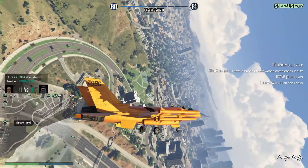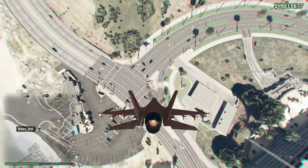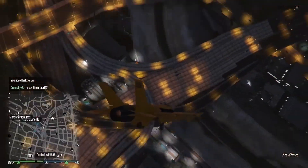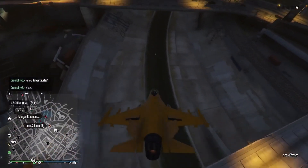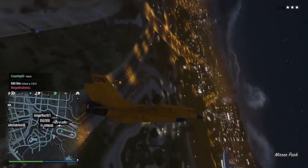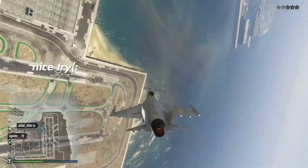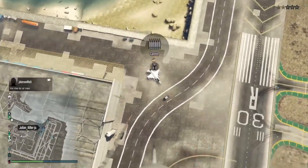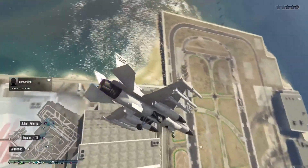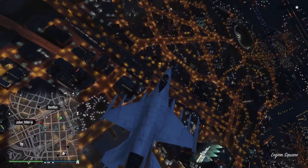Speed control is very important whether you're dogfighting, approaching a ground target, landing in a small area, or flying through buildings. You will get instantly destroyed by any good pilot if you don't have good speed control. Not having good speed control will also cause you to blow yourself up while approaching a ground target. To fly as slow as possible before engaging a ground target, hold the brake button completely and tap the gas button every one or two seconds, just before the engine dies. Taking out your landing gear before approaching a ground target may look stupid, but combining these two steps will help slow the jet by a lot. Flying slow means you have more time to find the target and blow it up.